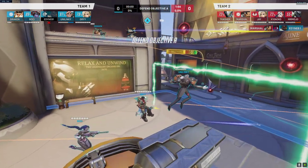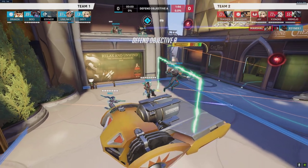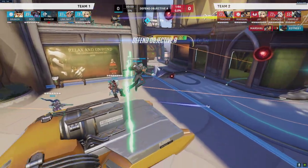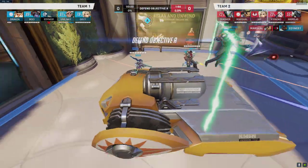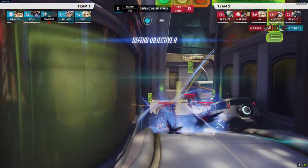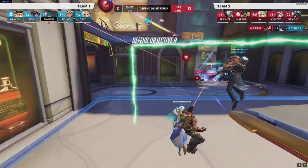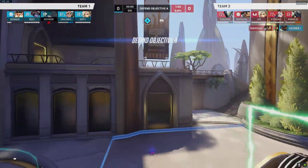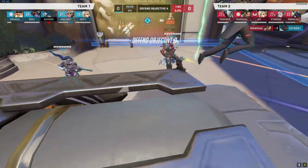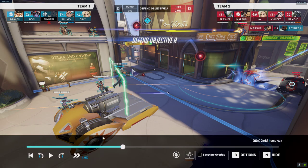I think the best option is to jump toward the point, put down bubble, and zap them all. With no Baptiste they have far less sustain — it's only the Mercy. The Widow can't do damage to me, and the Sigma's damage is mitigated by the bubble. I can stay here, zap zap zap, drop to the other side of the cart, wiggle around, then reset back to main when needed. It also gives my team space to advance, since they can't shoot through my team with me landing right on top of them with bubble. That's a really good opportunity to open up this fight.